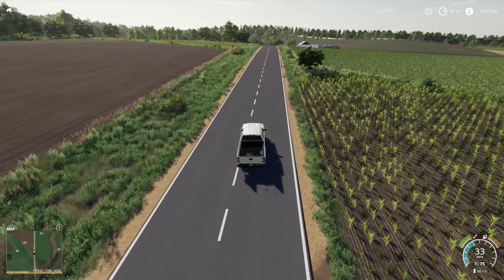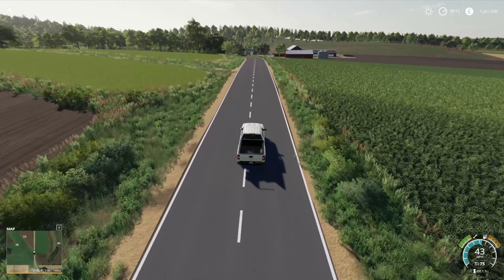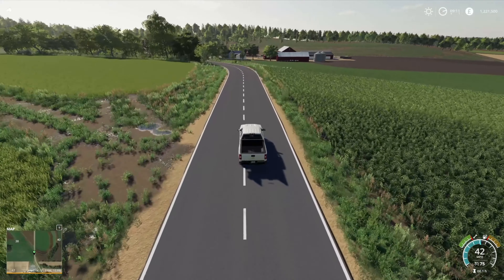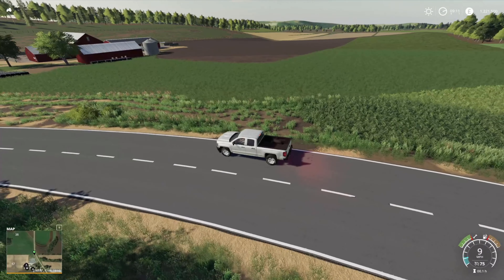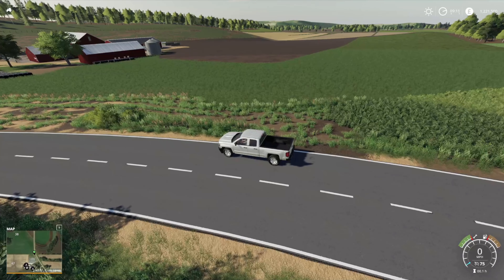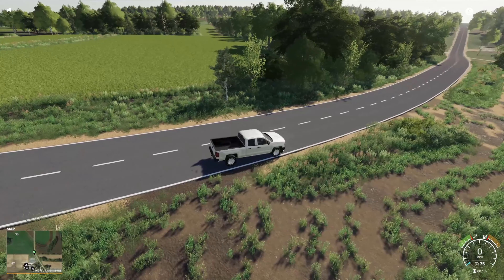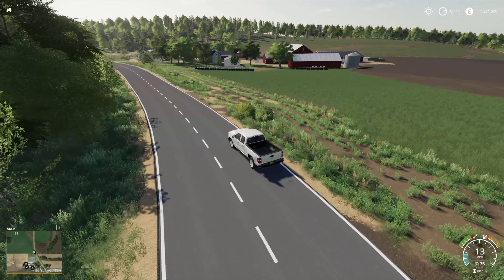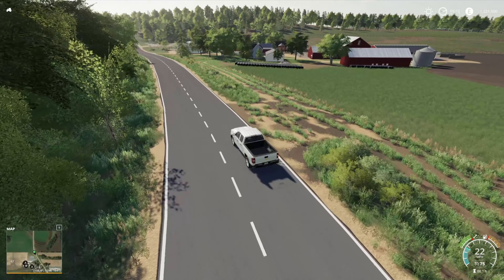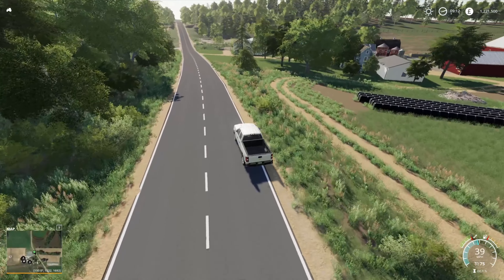This is going to be fun to play. We head over this rise in the hill here and come down to the fourth and final farm. You can see the rolling hills and the fields off into the distance. It's quite an expansive map — it feels bigger than just a standard size map, it really, really does.